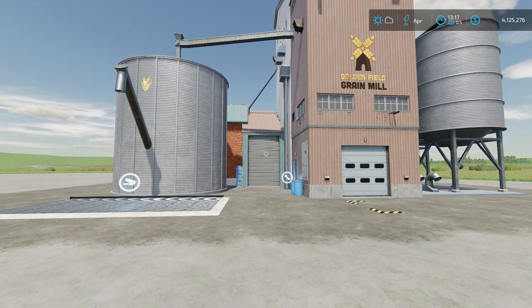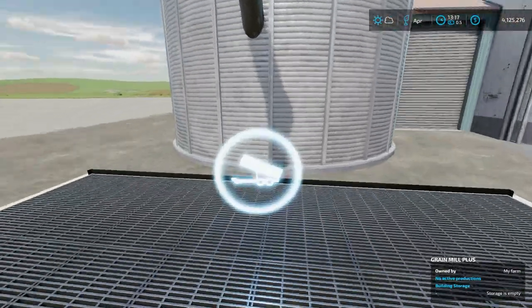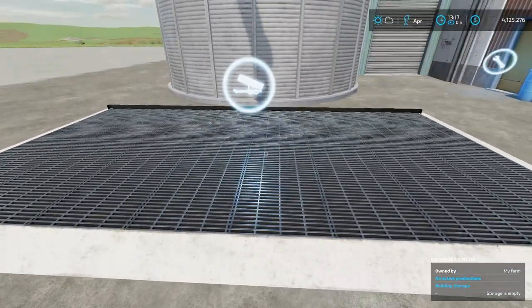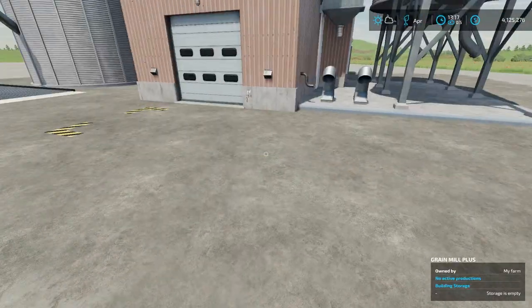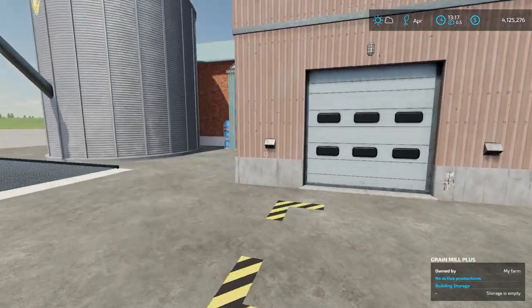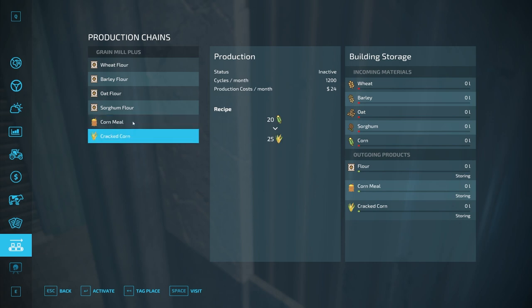With this production building, this dump trigger here is where you put in all your ingredients — your corn and everything else goes in there. This area is your spawn point where all your pallets will appear. And this wrench icon is where you access the menu. In the menu, the same base recipes are there, and we now have two new recipes added.